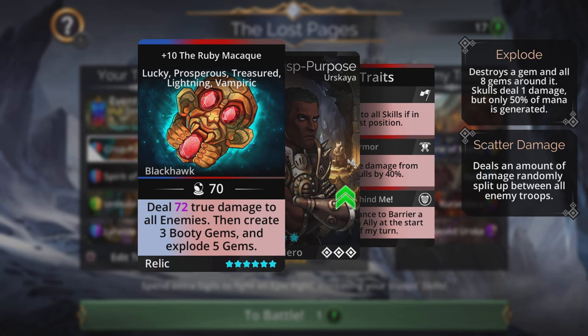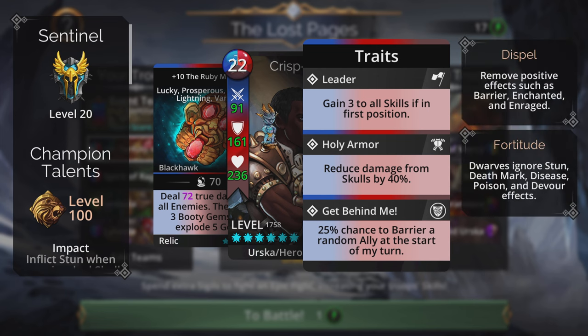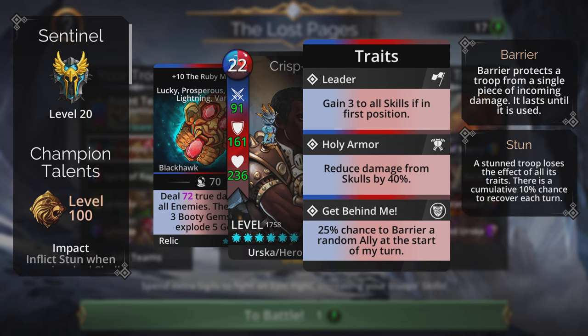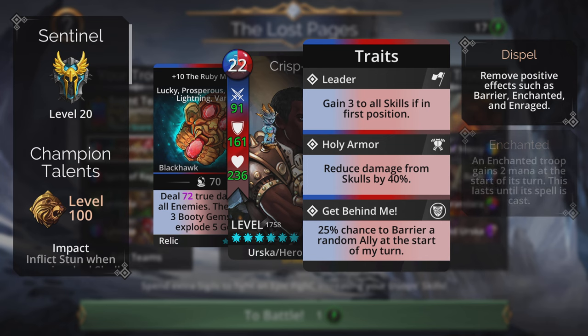The class of choice is the Sentinel class. This is a very useful class, and if you are still leveling classes, this is one you should get to level 100 very quickly. The Sentinel class traits are: Leader — gains three to all skills if in the first position; Holy Armor — reduces damage from skulls by 40%; and Get Behind Me — a 25% chance to bury a random ally at the start of my turn.